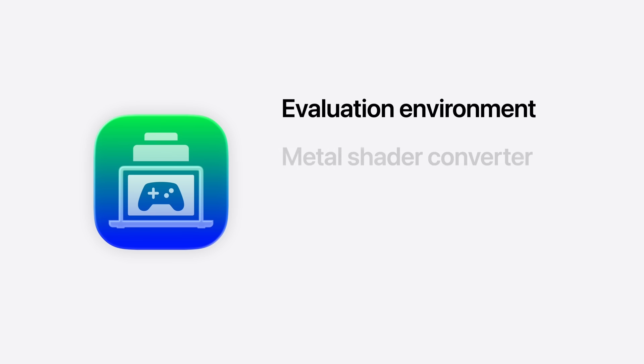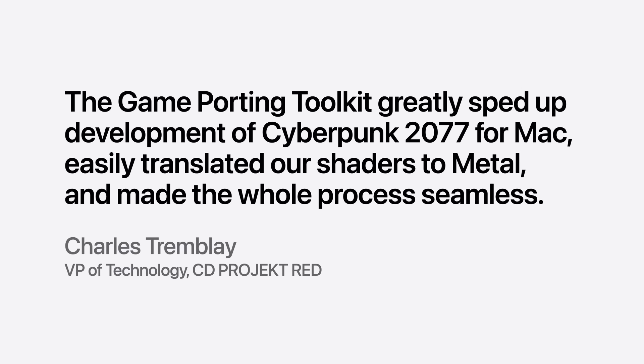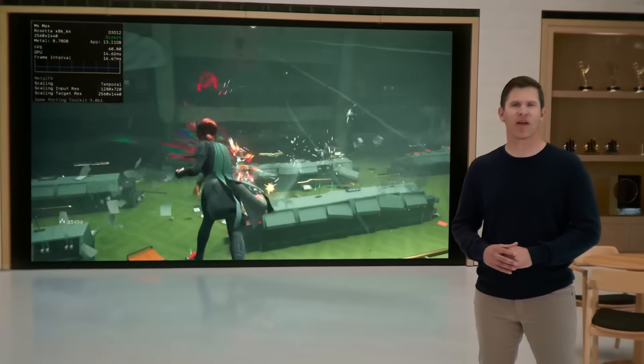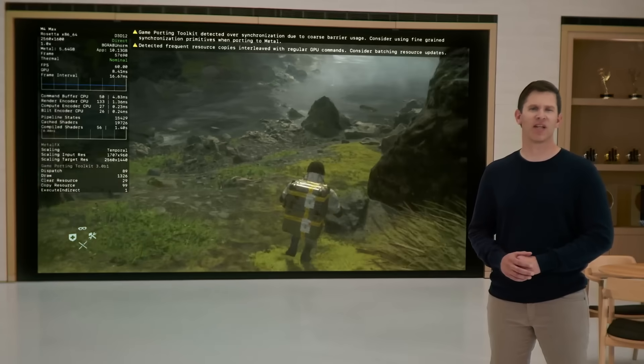Apple hasn't just made Game Porting Toolkit for gamers — they've also improved developer tools and streamlined workflows. CD Projekt Red, who are mid-way through their Cyberpunk 2077 Mac port, made use of tools like the Metal Shader Converter, making the porting process much simpler. You can now also make use of Mac remote developer tools for Windows, allowing you to debug games from a Windows-based workflow using a remote Mac.